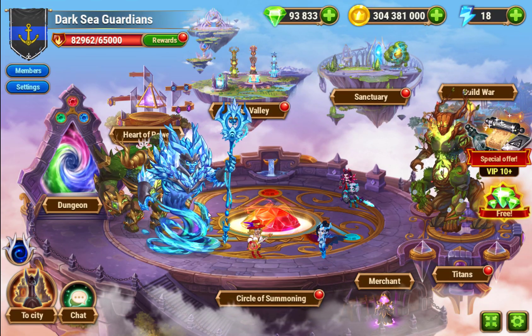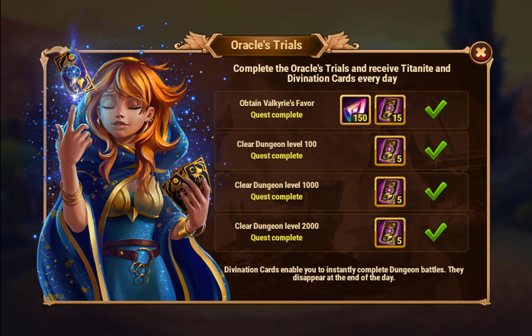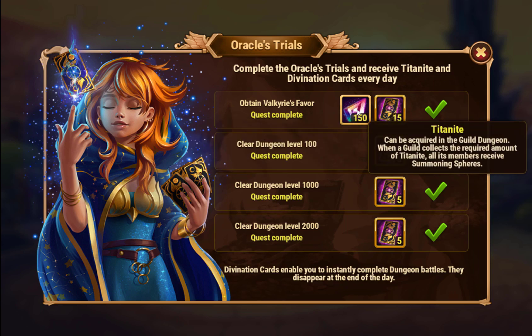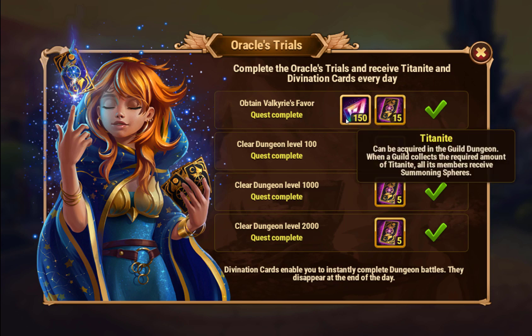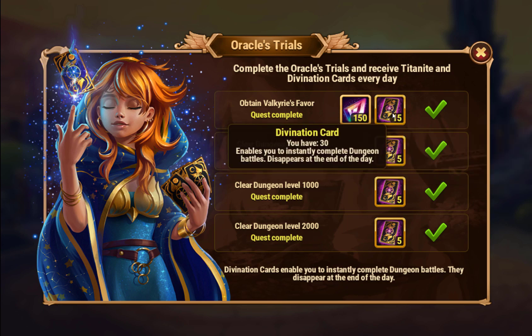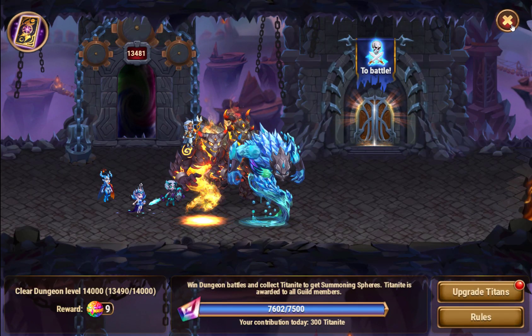Value-wise, that $2.50 a week, you just can't beat that for value. The last thing you get with Valkyrie's Favor is 150 Titanite a day and an extra 15 Divination Cards. 150 Titanite is enough to instantly complete those two quests that give you Titan Summoning Spheres, so this guarantees you at least three more Titan Summoning Spheres a day. These Divination Cards let you accept more Fates a day, which makes going through the dungeon much quicker, and again that saves you a lot of time.